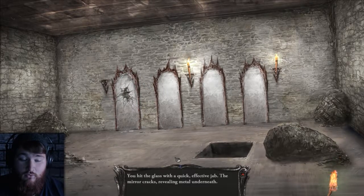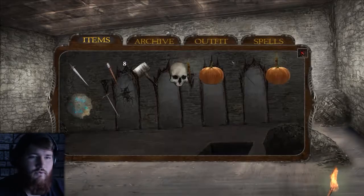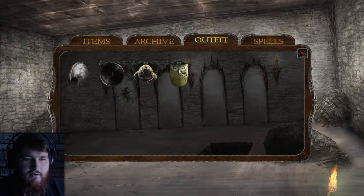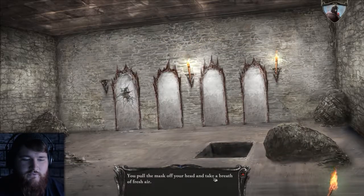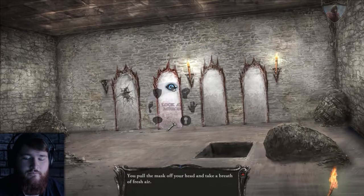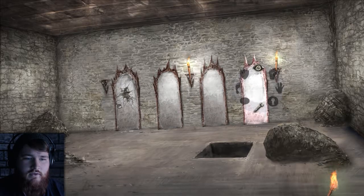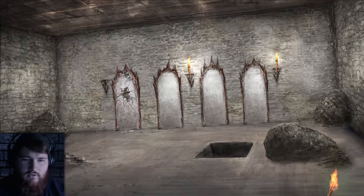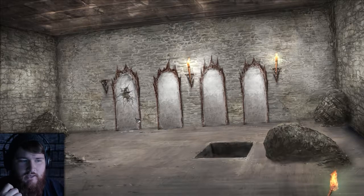So I can hit this mirror — whoa! You hit the glass with a quick, effective jab. The mirror cracks revealing metal underneath. Before we continue, if anything pops out I want to be able to see, so I'm going to take off that mask. I can't hit the other mirrors. A jagged crack mars the reflective surface of this mirror — metal can be seen behind the broken glass.